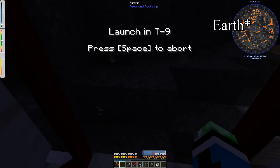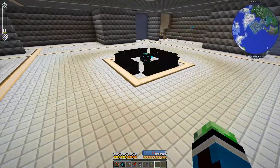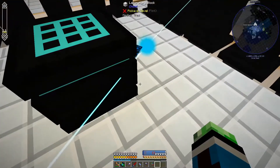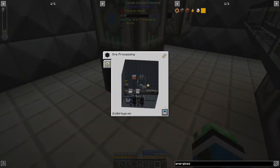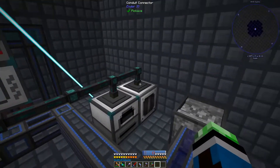Let me just land the rocket on the space station and I'll be right back once I'm back on Novus. My rocket is on the space station - I no longer need to use it. Now I can finally process the last of these ores.